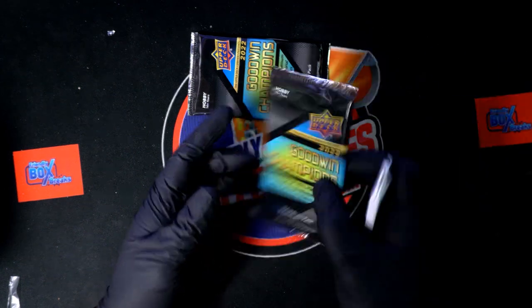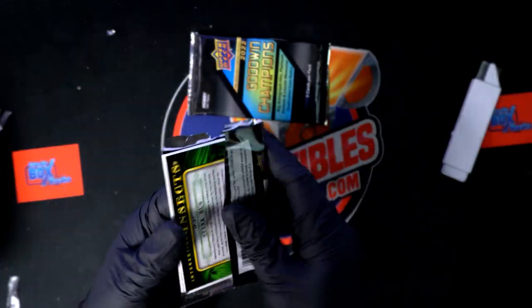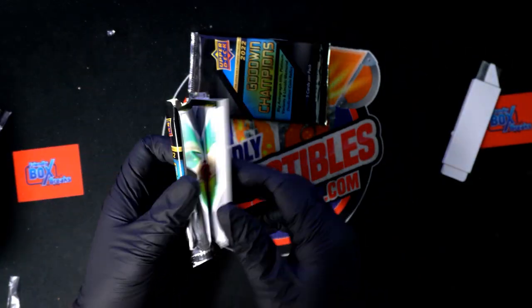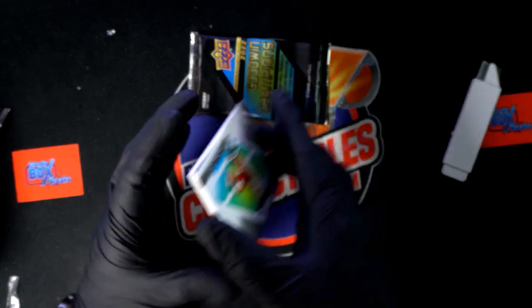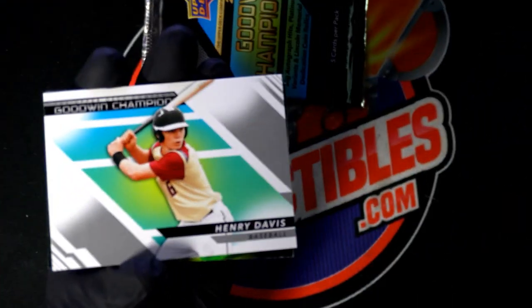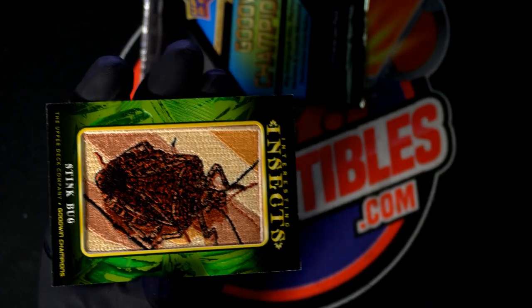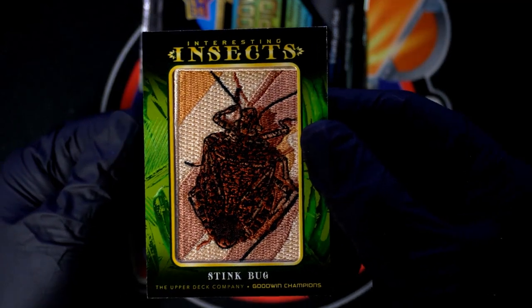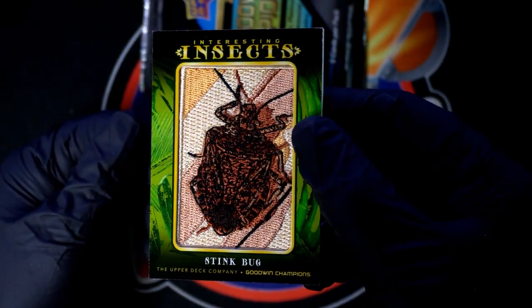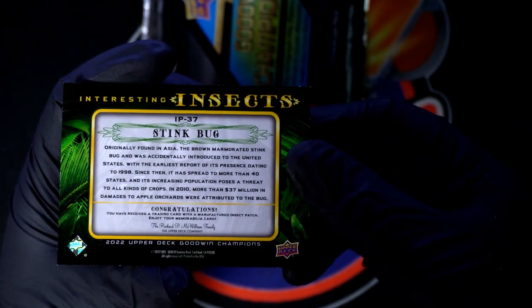Let's see about some Goodwin Champions around here. Alex got a couple more packs popping loose. Oh my, we have something coming out of here — what is this gonna be? It's a stink bug! Some of these can be really rare. Stink bug patch — nice insect!